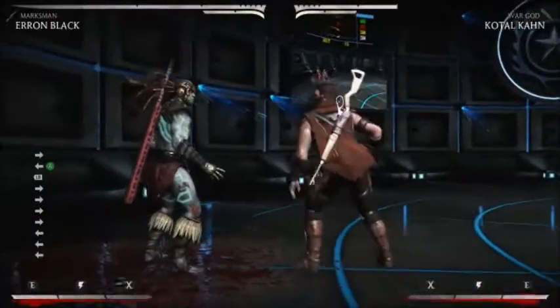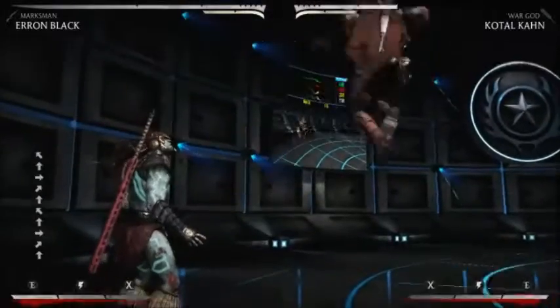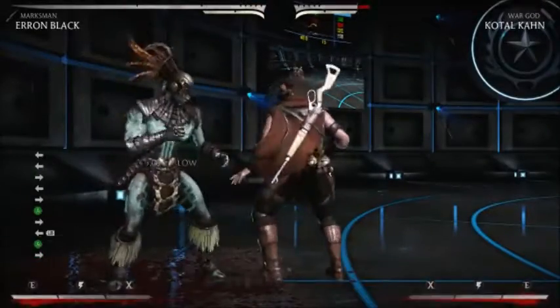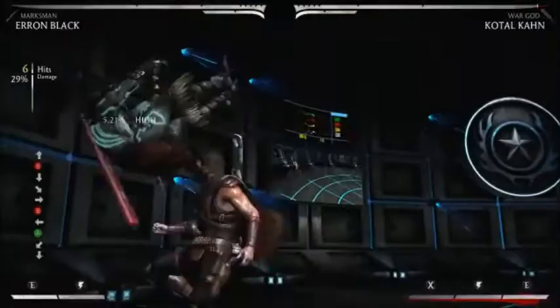Hello guys, N410 here. Today we're going to be showing you a nice swaggy 45% safe corner combo using EX back forward 3 on the marksman variation of Erron Black. We'll be bullying Total Karnage for this experiment, but bear with me, it takes me some time to actually get the combo right.